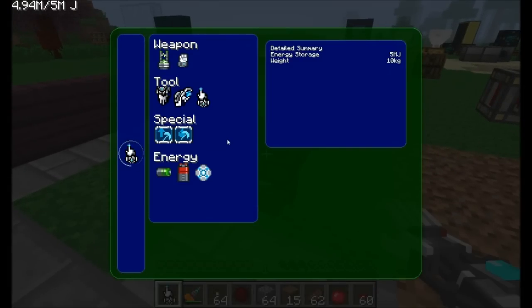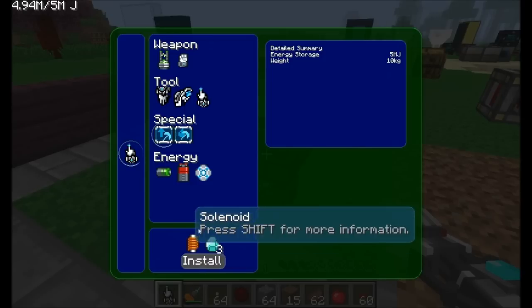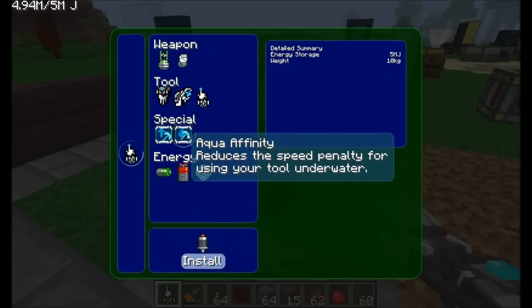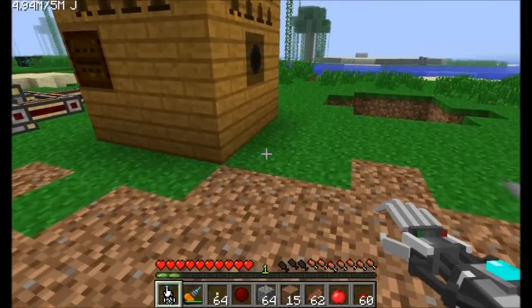The last two special upgrades are the diamond drill upgrade, which allows your pickaxe module to mine obsidian — it requires a few diamonds, just like vanilla Minecraft — and aqua affinity, which reduces the speed penalty for using your tool underwater. You can boost the underwater harvest speed from 20% all the way up to 100%, though it costs a little more power.